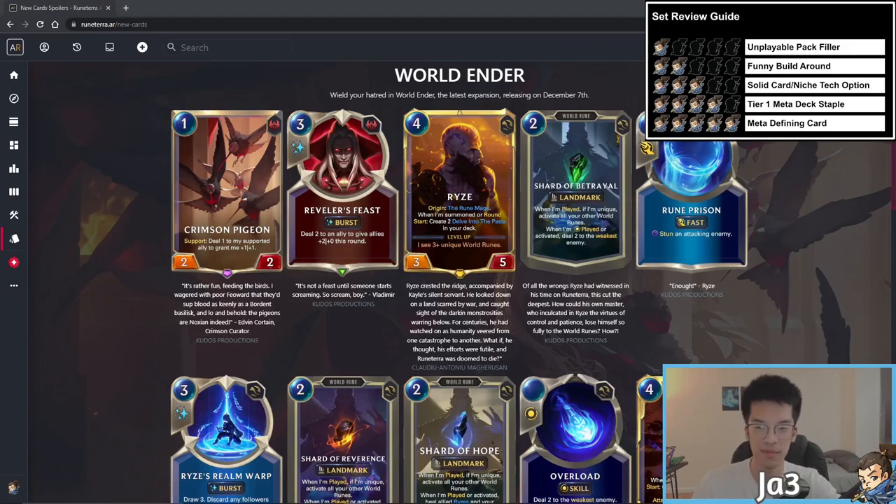There should be a little legend at the top for reference. A one star is unplayable pack filler, two stars is a funny build-around, three stars is a solid card or niche tech option that doesn't fit into tier one, four stars is a meta deck staple, and five stars is a card so powerful it defines its own archetype or empowers an existing deck to higher levels.